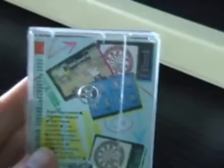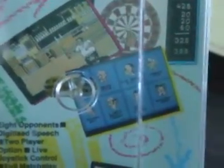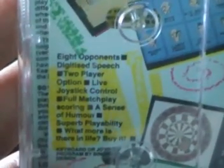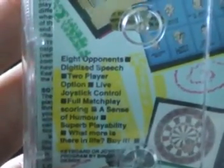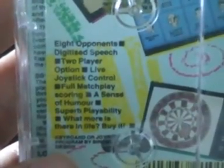The spine is the spine, and the back cover has got some screenshots. As you can see, there's a dartboard view, also a side-on view of the guys playing darts, a screenshot of the characters, and another dartboard view. Rather than the usual blurb, it's just got a list of features of the game — eight opponents, digitized speech, two-player option, etc.